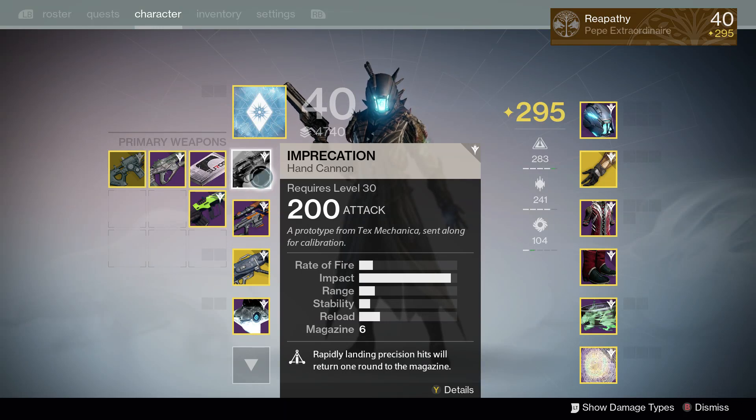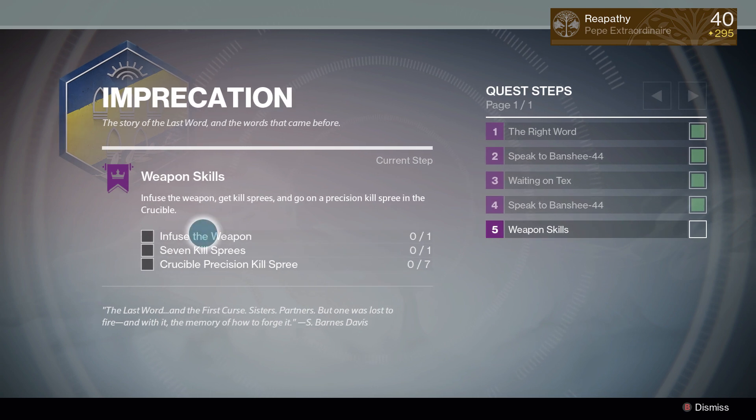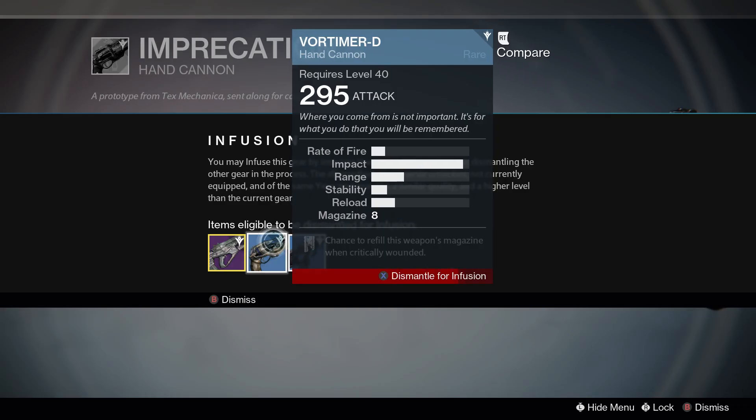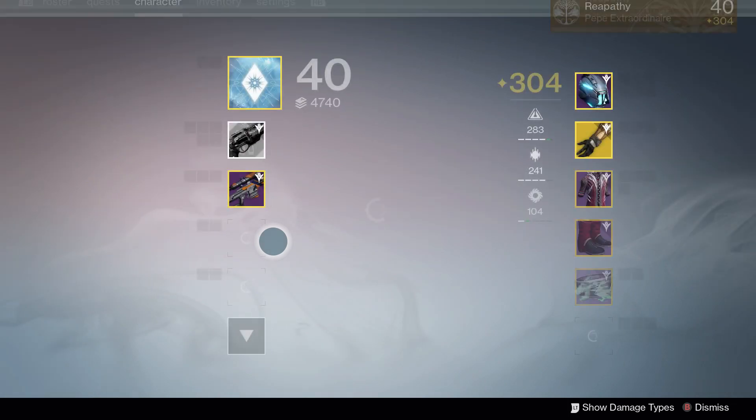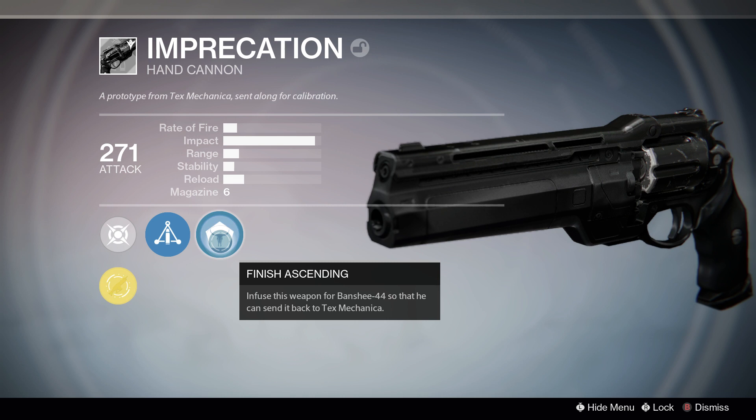For Step 2, Banshee will give you a common hand cannon called Imprecation and you have three tasks to complete with this gun. First, you must infuse this gun until the Tex Mechanica bubble appears. I got mine to 271, but I'm not exactly sure what the minimum attack value can be.